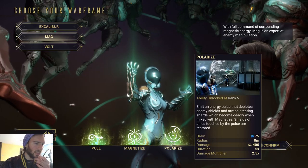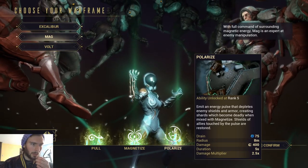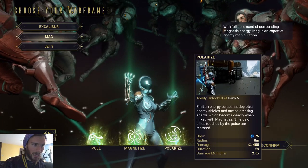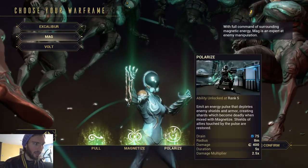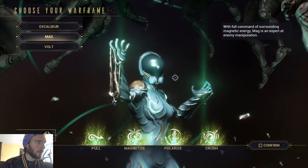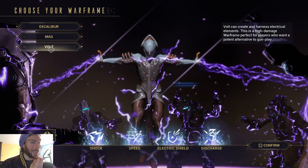Deplete enemy shields and armor. That looks kind of cool because I'm already liking that it says 'creating shards which become deadly when mixed with Magnetize.' If you can chain your abilities, that's cool. I like that feature. I'm telling you, this game is going to be fun. And I'm happy that I get to use my keyboard and mouse — at least I think I do.